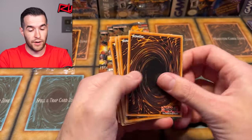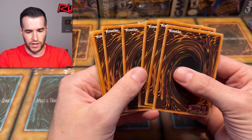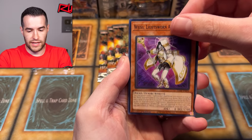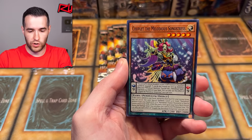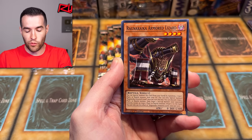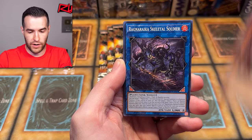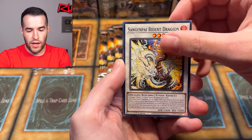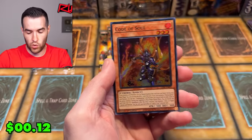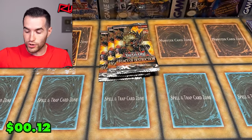Four packs left, two secret rares so far, no QCR. The packs are in different directions every time, which makes it impossible. We have Weiss Lightsworn, Archfiend, the White Shorts Archlights — Lightsworns, Archfiends and Weiss all referenced in one card, which is pretty wild. Ragnarika, skeletal soldier, Biden Dragon Lightsworn Aegis, Jungle Dweller, and Code of Soul. No ultras — we've got a lot of supers and still haven't pulled the big super either.